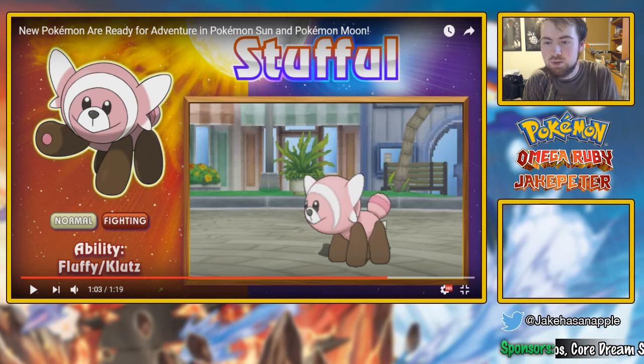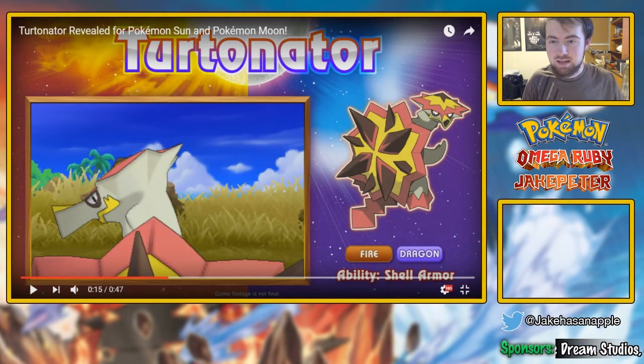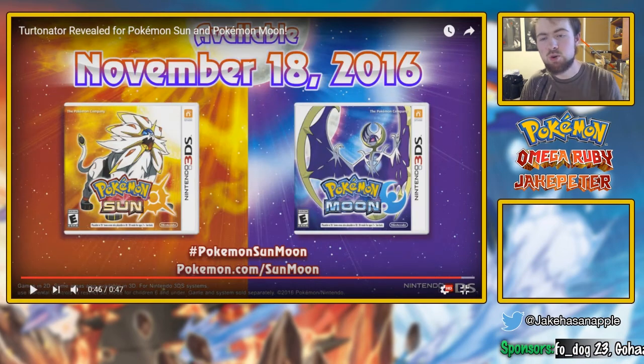And here we have Turtonator, which is a fire and dragon type. You always think dragons breathe fire, and this dragon does indeed breathe fire — it's actually just a ginormous flamethrower if you want to think about it like that. I'm very excited for Turtonator because this is kind of what we've been waiting for when it comes to a dragon type, at least past Charizard X, you know. This is its own little thing and it doesn't need the Mega Stone. I'm excited for Turtonator and I hope you are as well. Pokémon Sun and Moon release on November 18th, 2016.